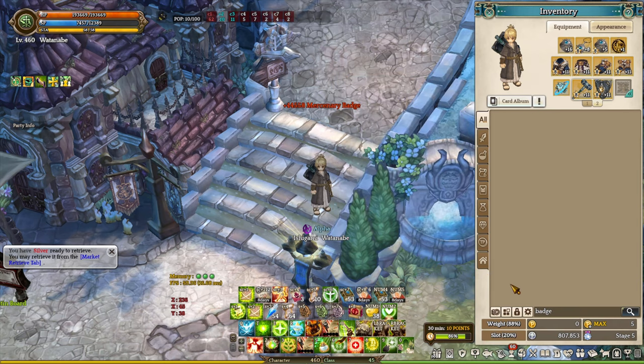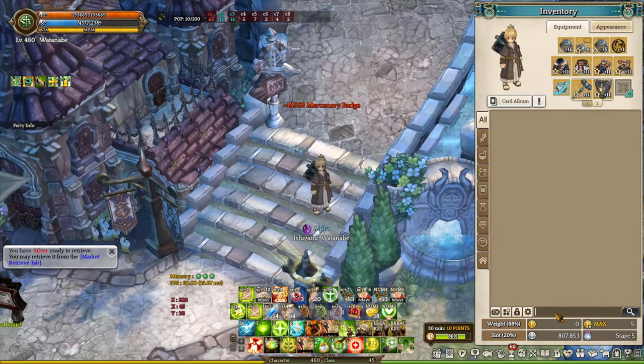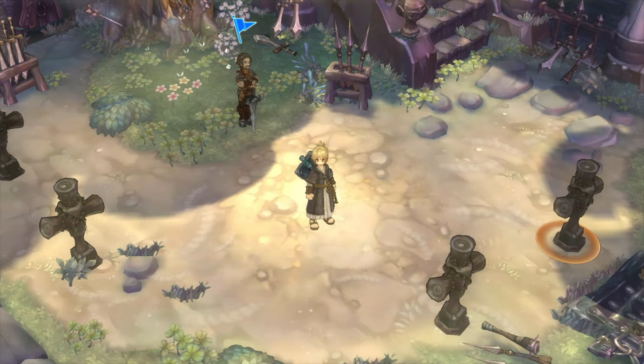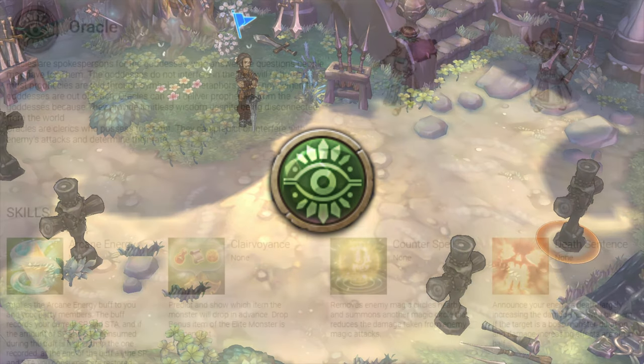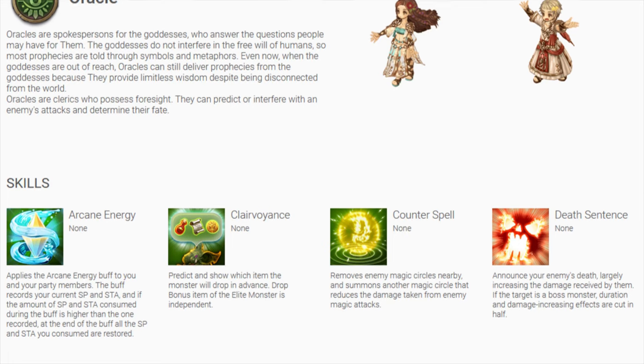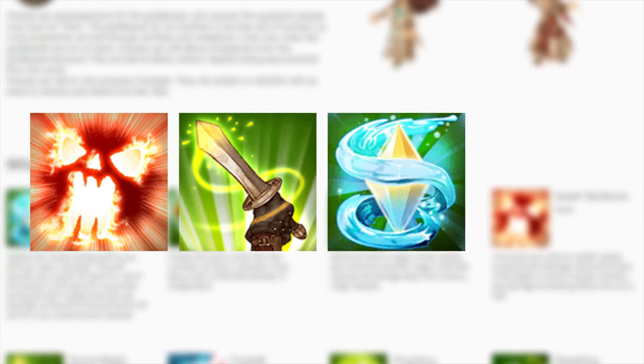Now that you understand how weekly boss raid content works, let's take a look at the Priest Oracle Deputy builds and how they actually work in weekly boss raid. Priest Oracle Deputy class combination is a standard support build for all types of content, ranging from casual raid content like Val Popper and Vaughn House up to end game raid content like Utingard, White Witch, and Hard Moring Ponia. Oracle is a debuff support class that greatly amplifies your party's damage output with abilities like Death Sentence, Divine Minds, Arcane Energy, and Prophecy.